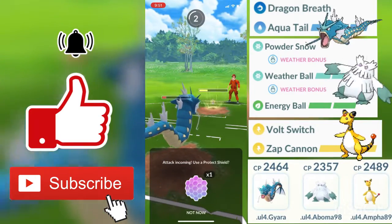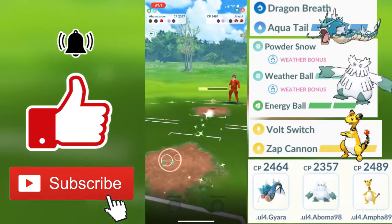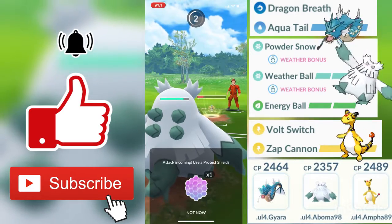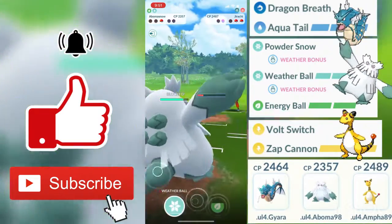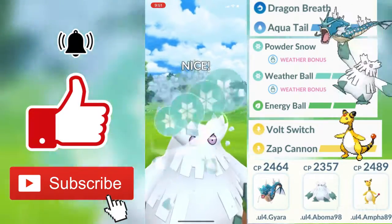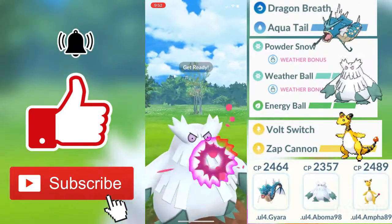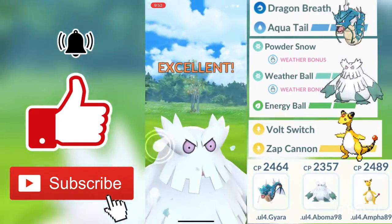I have to watch out as I let my Gyarados go. I already have a Weather Ball ready. Weather Ball could be doing heavy effective damage — it's just whoever gets their charge move off faster. Doom Desire charges up very fast for Jirachi, but we get the Weather Ball off before he gets Confusion off. We get halfway to the second Weather Ball, and we do get to that second Weather Ball before he gets to Doom Desire. Weather Ball goes through since he has zero shields left.